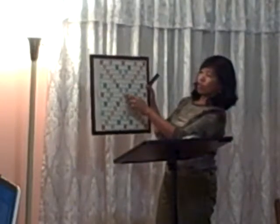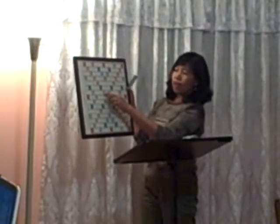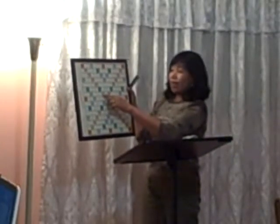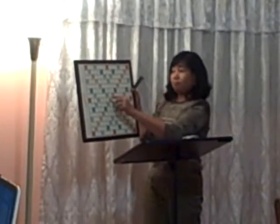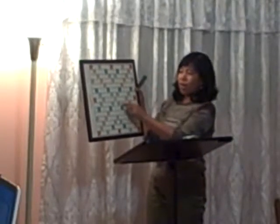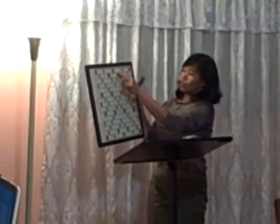Now, here is the board. You could see the board. This is where you start — the star. And you would see diagonally is the double letter score. Whenever a letter is put here, it would be multiplied by double, so it would be two. But the best is to aim for the double word, or the triple word score, or the triple letter score — then you would get a lot of points.